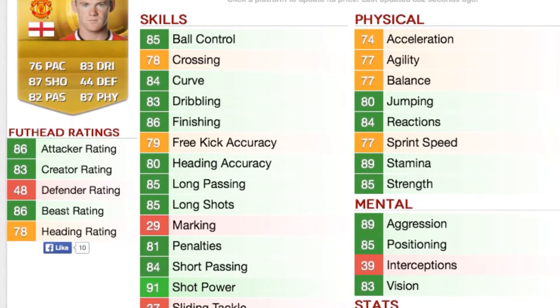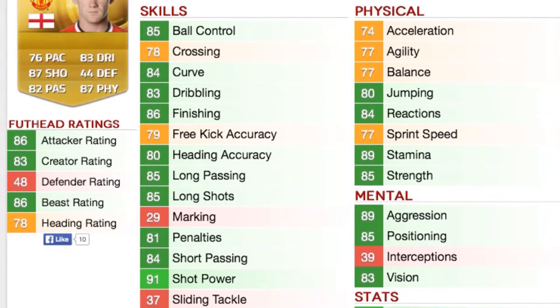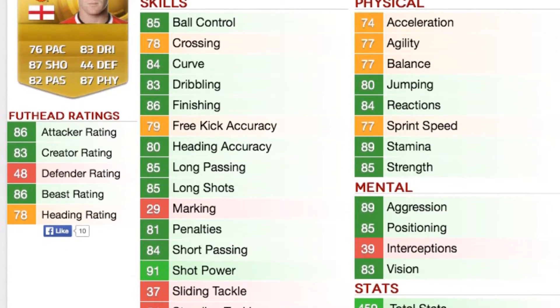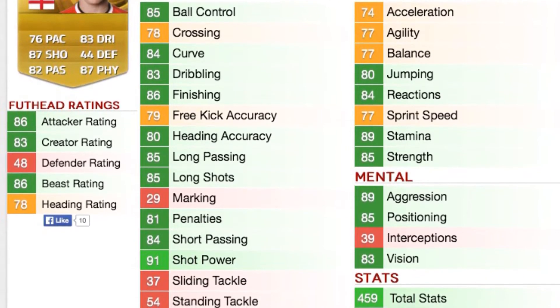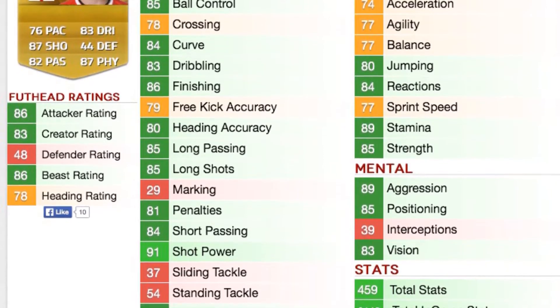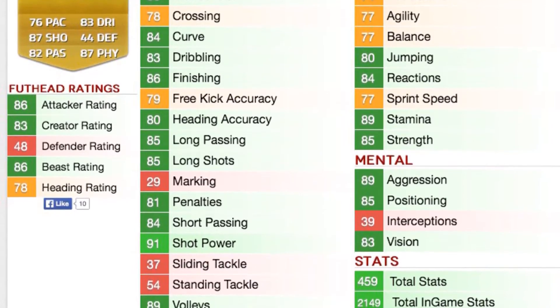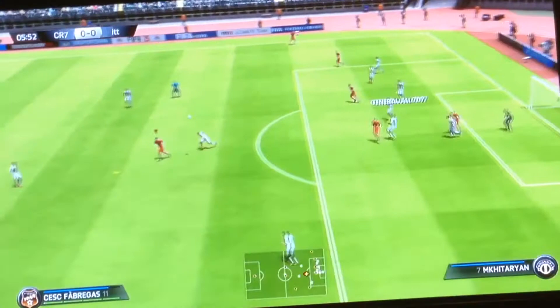His jumping is 80, reactions 84, stamina 89, strength 85. And his mental stats: 89 aggression, 85 positioning, 83 vision I think that says. And then 81 penalties, 84 short passing, and 91 shot power on that.